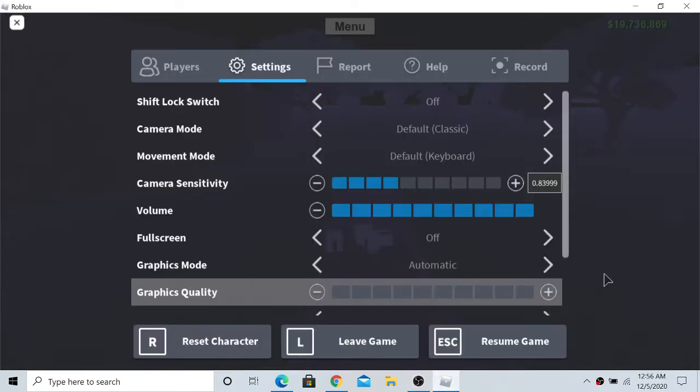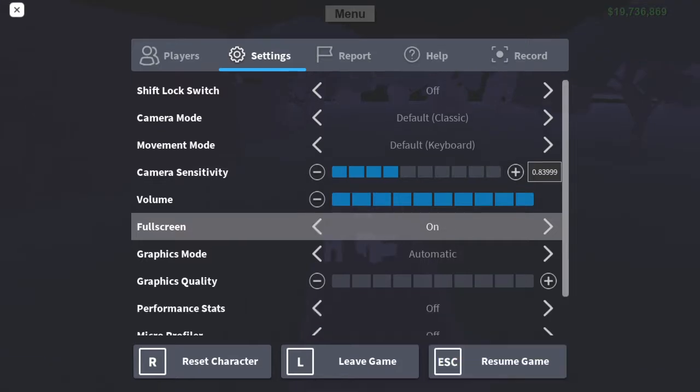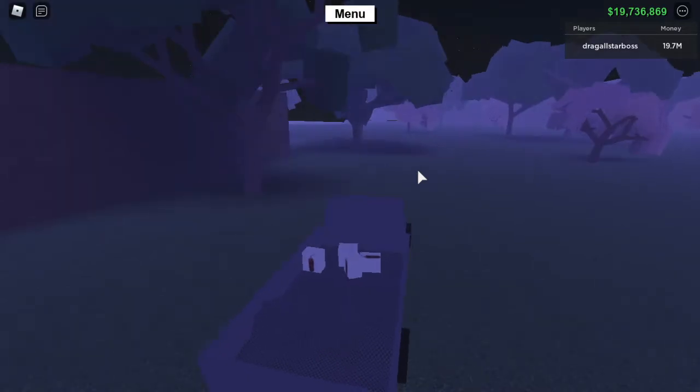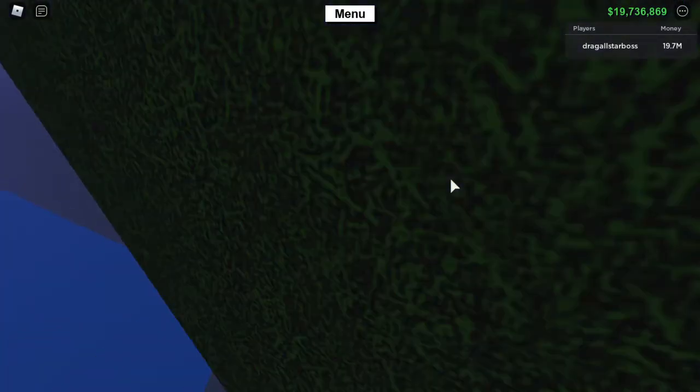That is about 10 minutes. So 106, 116. The goal is to stop at 130. That's the goal — to stop at 1:30 a.m. That is the goal to stop, and that's probably when I should go to bed too.